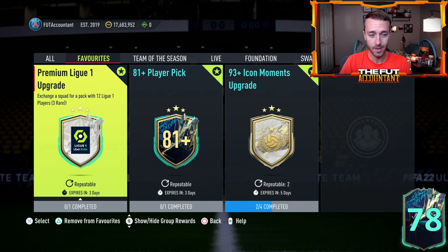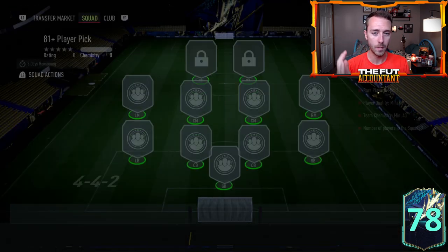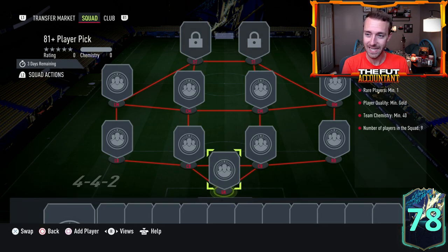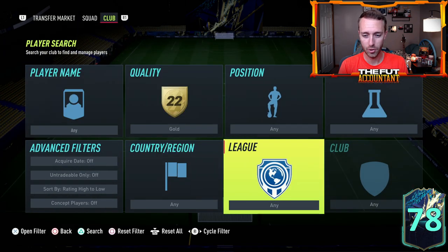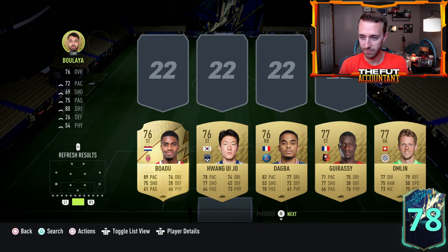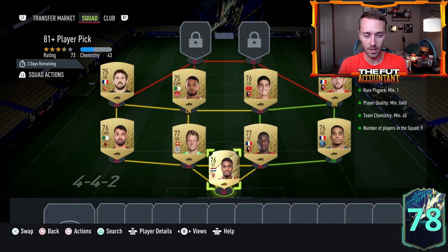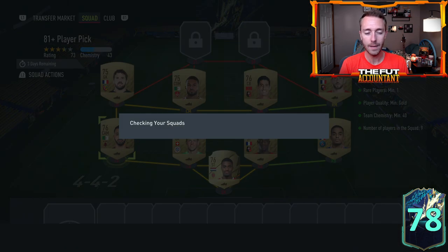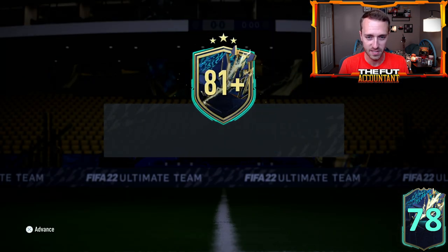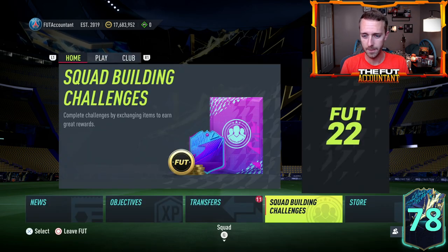You buy 11 gold rares, put them into the premium League 1 upgrade, open the pack, and then get to the 81-plus player pick. This is like the best value player pick SBC we have ever seen — it only requires one rare gold and the rest commons. When we talk about crafting, we mean all the non-rare cards you get from opening the premium SBC. You get nine non-rares every single time. It just adds up so much and you only have to turn in one rare. It's absolutely incredible for crafting these SBCs — I'm running out of non-rares before going through my duplicate rares.